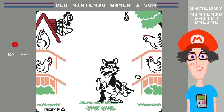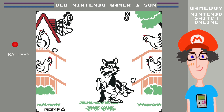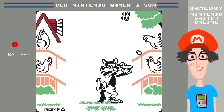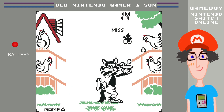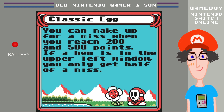I just dropped an egg — why would a chicken lay bombs? Anyway, this is the classic LCD version of Egg. I dropped another egg — the infuriating classic LCD version. Let's get out of here. Classic Egg: you can make up for a miss when you reach 200 and 500 points.